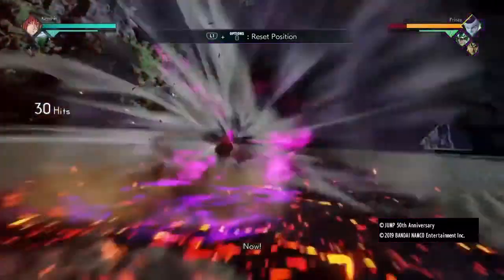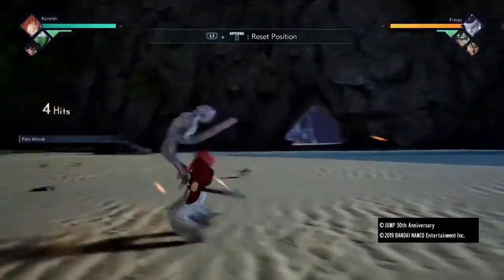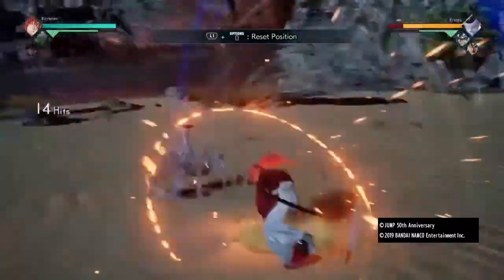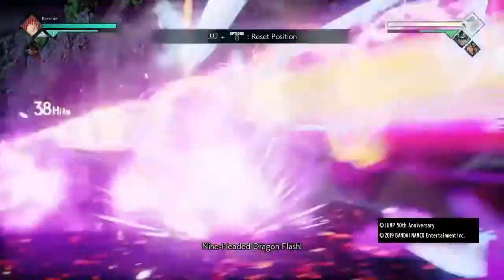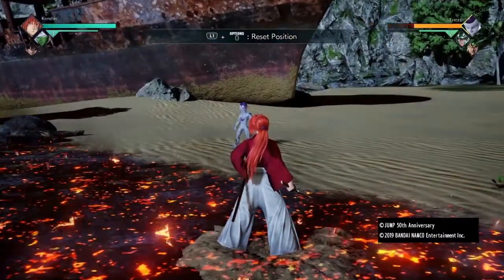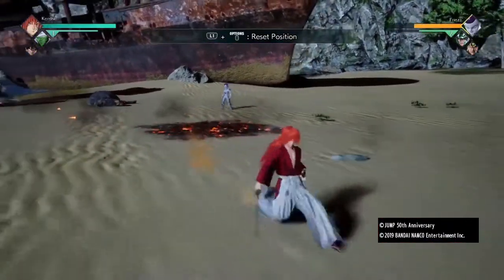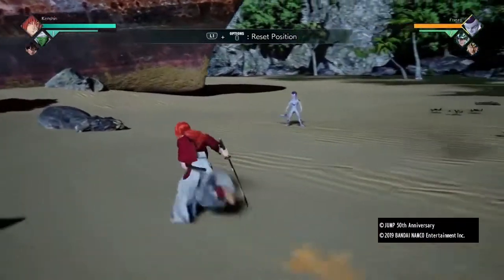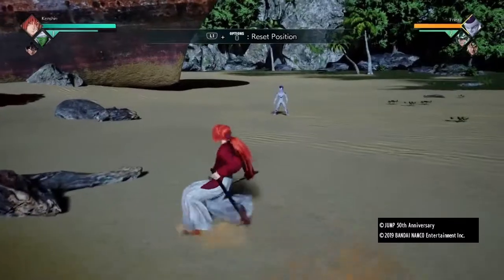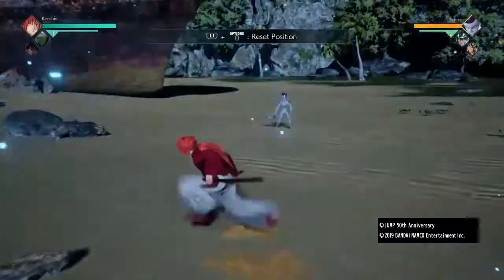And then you can do a super off that extended combo. That does more damage, but be aware there is scaling in this game, so extending with an assist will reduce some of the damage you could otherwise do.